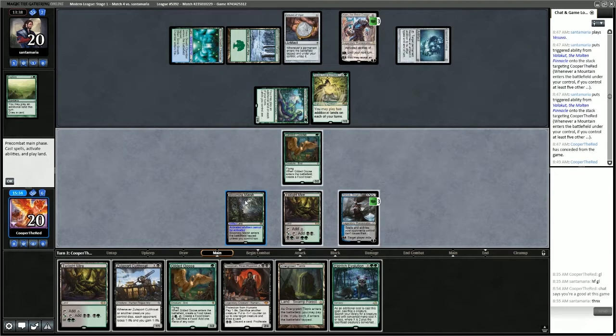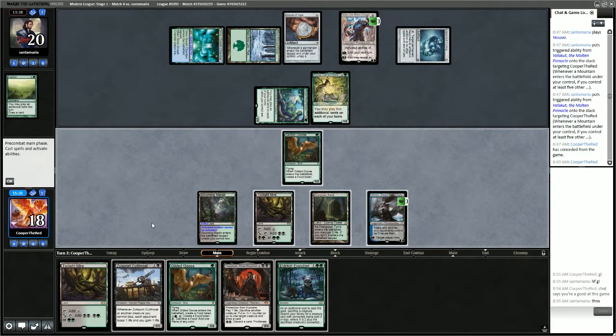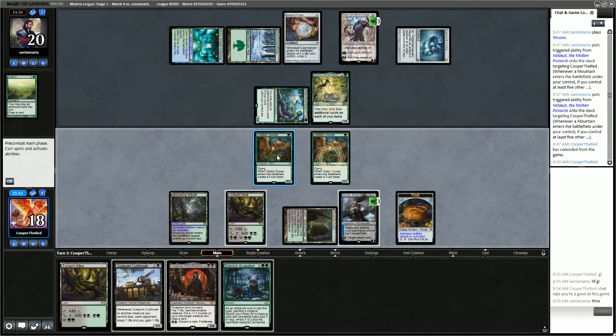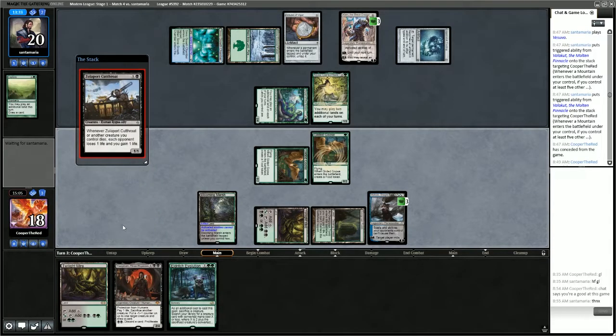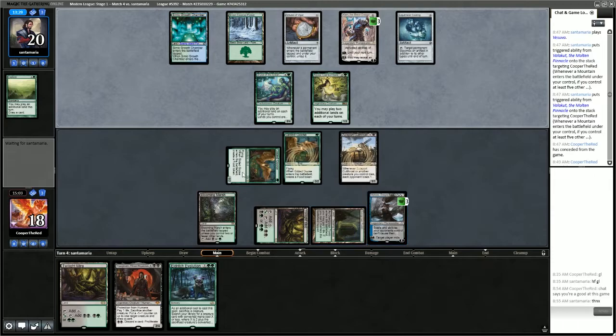Too bad, because we just drew Evolution. I think we just play Overgrown Tomb and then play Zulaport Cutthroat. We could play Gilded Goose to give us more mana — actually we could play Gilded Goose and then play Zulaport Cutthroat. We'll pass here: we have Gilded Goose to block Azusa, keeping Ashiok around one more turn. We are still quite a few steps away from winning — no Undying creatures. We do have Evolution and Yawgmoth. If we could survive two more turns, we might be able to do something.